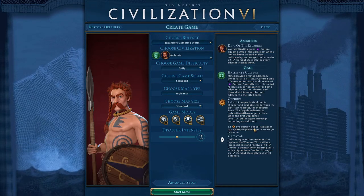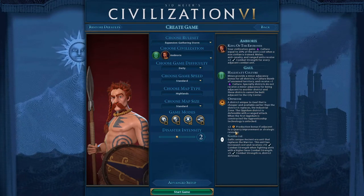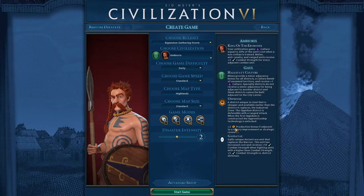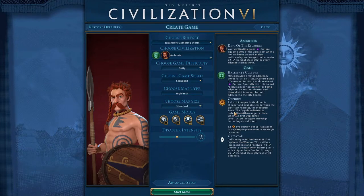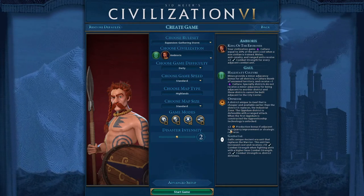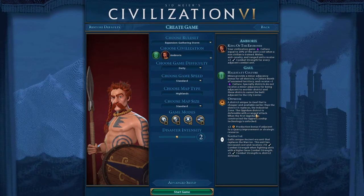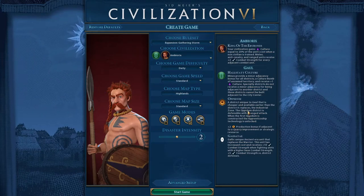The Opidum has a plus 2 production bonus if adjacent to a quarry, though it was kind of hard to utilize. In terms of adjacency bonus, I felt these had similar adjacency to a typical Industrial Zone — and they are cheaper, though I'm not sure if they're half cost. I'd like to try another game with these, getting one early but not worrying about building the others until maybe after turn 100.